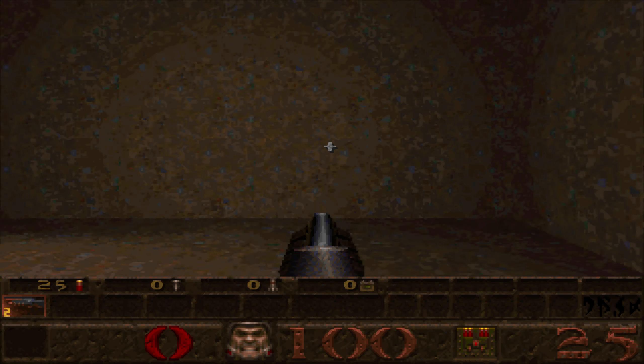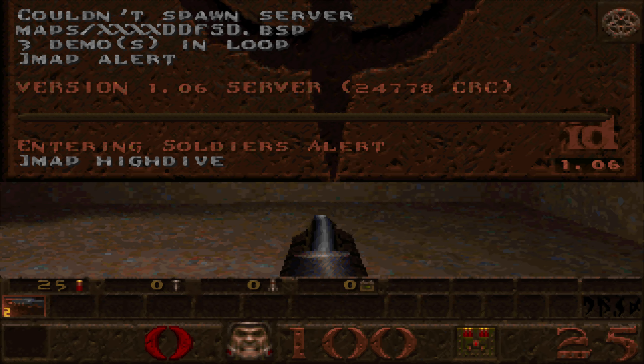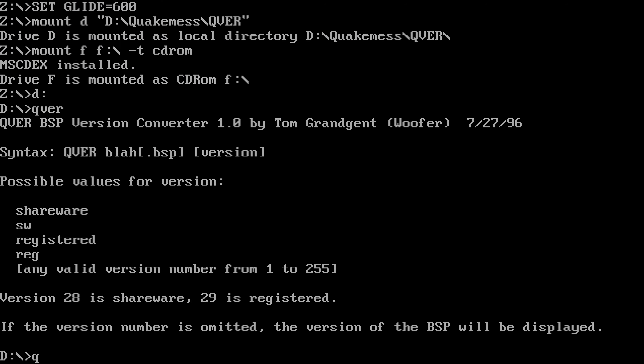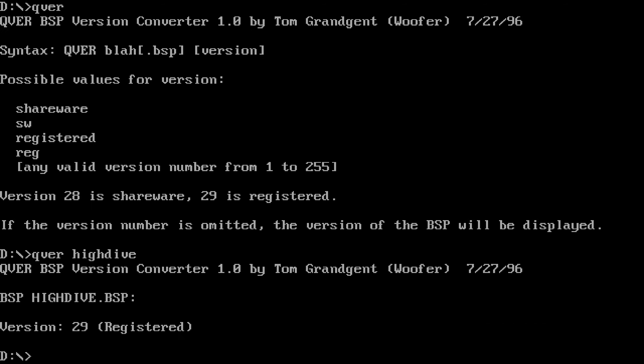You load up High Dive and you get an error. Now, one thing I know about is there is a converter for shovelware-based maps - qver. I haven't used qver in a while. I think I used it for the Basic Castle four level - there were a couple I actually needed to use it on. I don't think it used this error though, so that kind of scares me. But I'm going to try and see if I can fix this level - we're going to hope for the best.